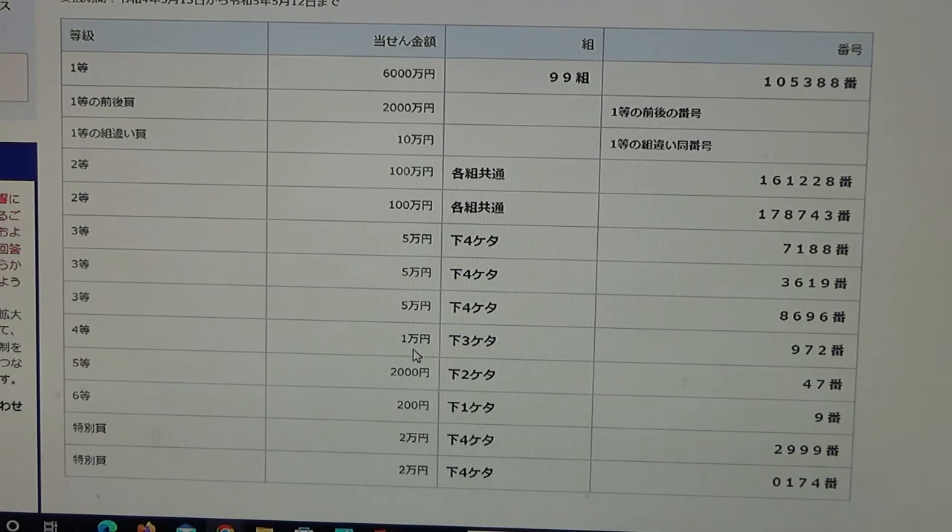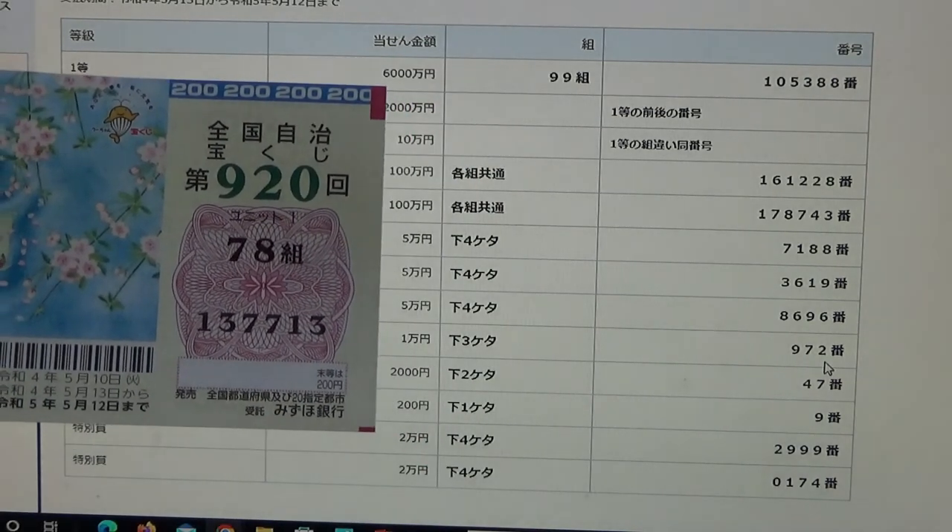To win the fourth prize, Goman-en, the last three numbers of your ticket must be 972. I have 713. No good.